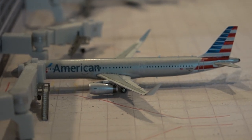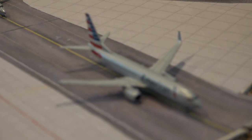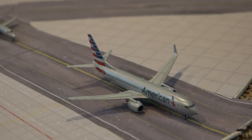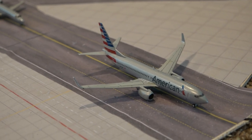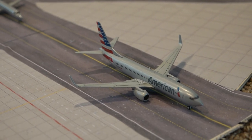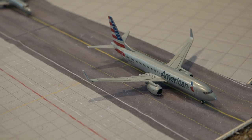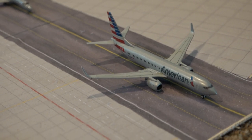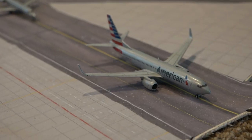We have the A321 American heading out to Phoenix. And then we have a 737-800 right here — there are so many 737s — this one is going out to Peoria and it's leaving an hour and 24 minutes late.